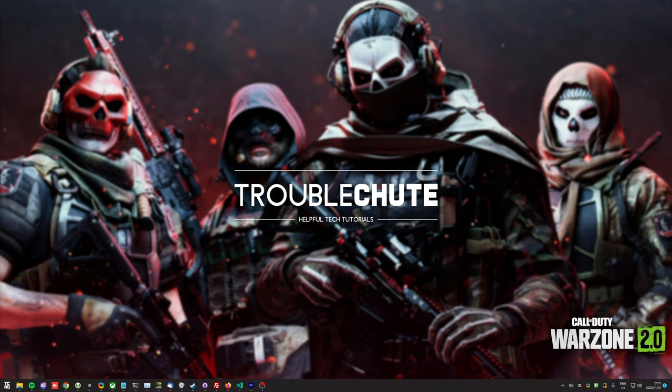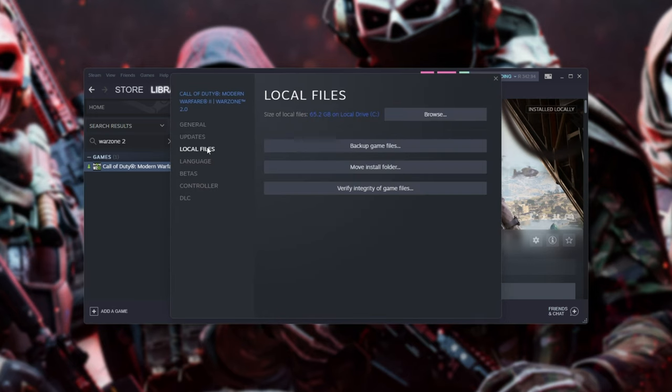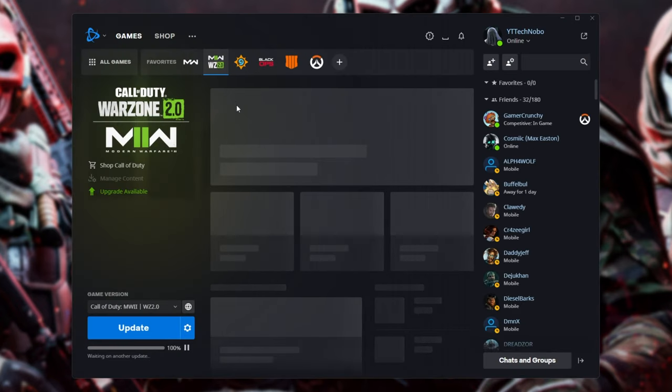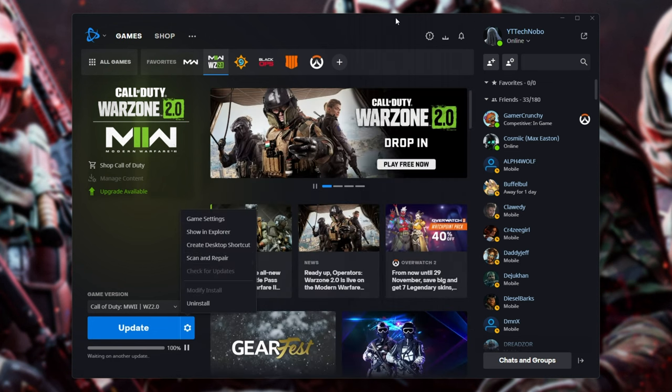Let's go ahead and make sure all the files on our PC are nice and happy. To do this in Steam, simply navigate across to Warzone 2, right-click Properties, and inside of here, Local Files, then click Verify Integrity of Game Files. For Battle.net, you'll be locating Warzone 2, updating it if there's an update, then click Options, and then click Scan and Repair. Both of these methods run through all of the files on your PC relating to the game, and if they don't match the server, they'll be patched up and fixed.